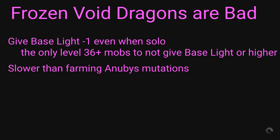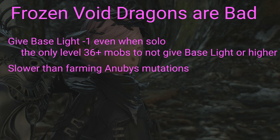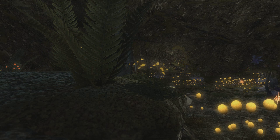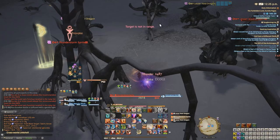People do like that void dragons will mutate under any weather, but the Anubis also mutate under any weather, and you can clear out more Anubis faster than you can clear void dragons. Since Anubis can be chained with fewer party members more quickly for increased light gains, there's really no benefit to doing the void dragons over anything else. They're not more consistent, they give less light than any other mob. There's just no reason to be killing the frozen void dragons. So we're here to tell you to stop wasting your time with dragons and show you a few other methods that are absolutely going to be not only better than Anubis gains but the best light methods in all of Pagos.